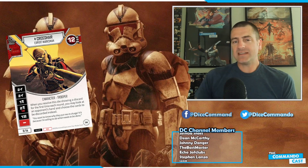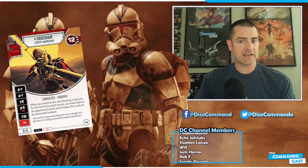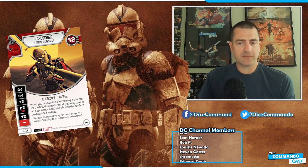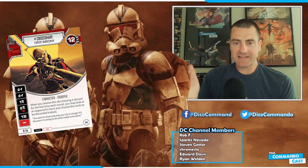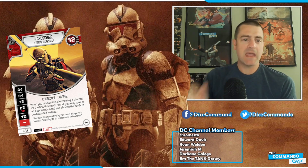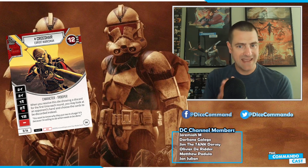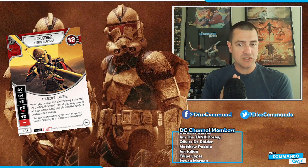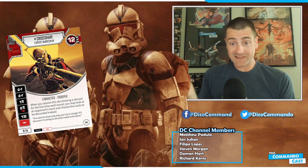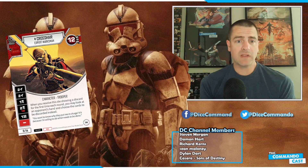Hey there Star Wars Destiny folks, welcome back to Dice Commando and the Commando Cast, and happy Destiny Friday! Today I want to talk about Air H7's Crosshair. This is a card that's very fascinating to me because I honestly didn't see the mill kill coming. I was too laser-focused on my take on Jen Cassian and being hero. Here's our mill kill, brother! Right now Crosshair is very interesting because he really lets you live the dream.